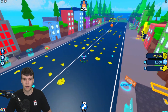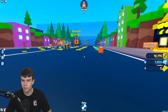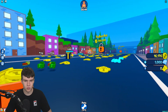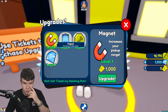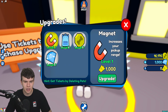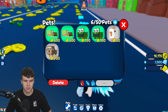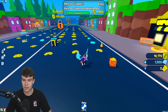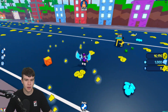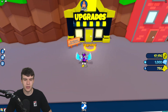Here we go — and now we've got 16,000. So what is this area? Oh, this is upgrades. I wonder what sort of upgrades we can get over here. We use tickets to buy upgrades. Problem is, we don't have any tickets. You get tickets by deleting pets. So it looks like we delete pets to get tickets. Let's confirm that. We've got some tickets — I'll take it. Let's quickly claim all these right now and see what we can buy. I'm going to guess probably not much. But the magnet upgrade will definitely help out a bunch.